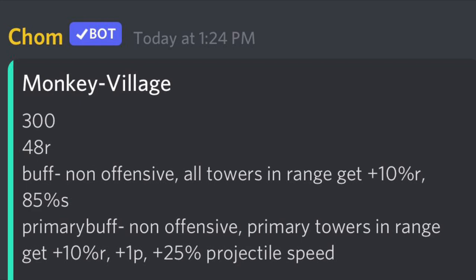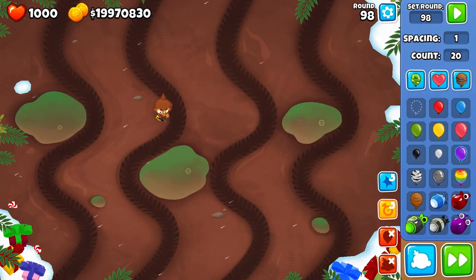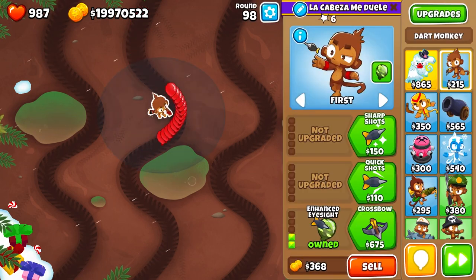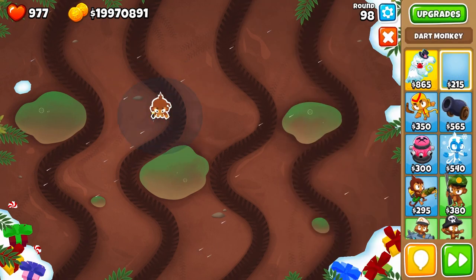So let's look at the stats for primary training. The top part is related to Junkledrum, but it gives extra range and plus 1 pierce — which right off the bat is not what a lot of people think. It appears that some people think it's more damage or more attack speed, but it's not. It's just a little bit of extra range and extra pierce.